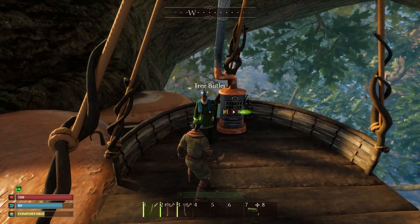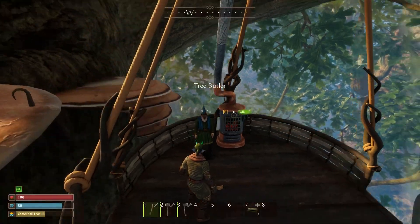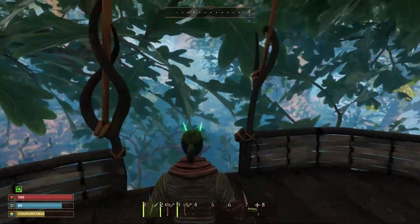Also you don't have to worry about climbing up and down all the time. Once you have claimed a tree you can talk to the tree butler and ask to be taken down to the root level, and you can enjoy the scenery while he takes you down to ground level.